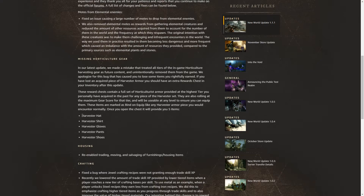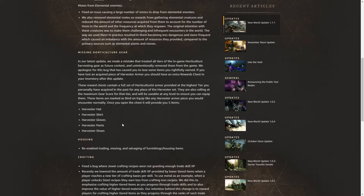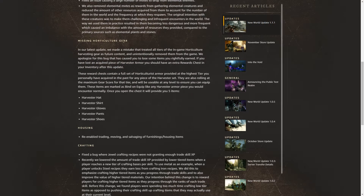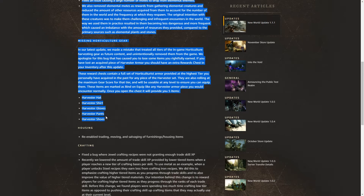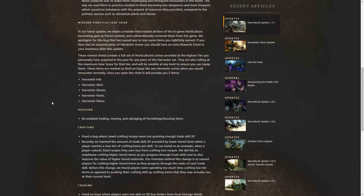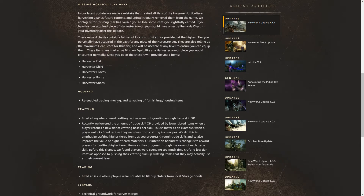So there is a Harvested hat, shirt, gloves, pants and shoes — if you encounter something like this you're going to receive an extra chest that may contain one of these items. Then we have housing — re-enabled trading, moving and salvaging. Okay, so that's finally fixed. Nice.